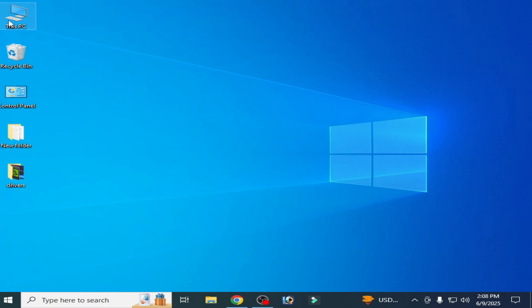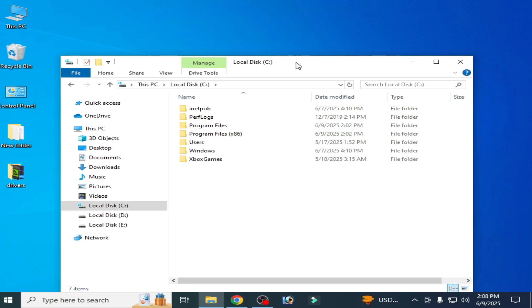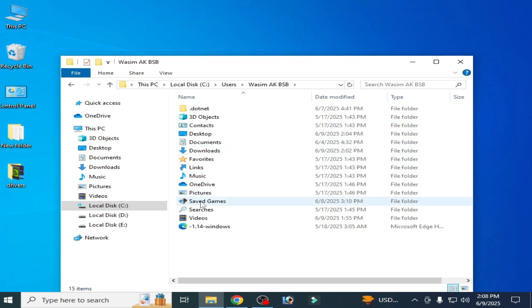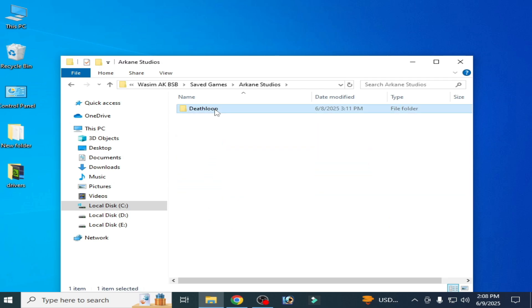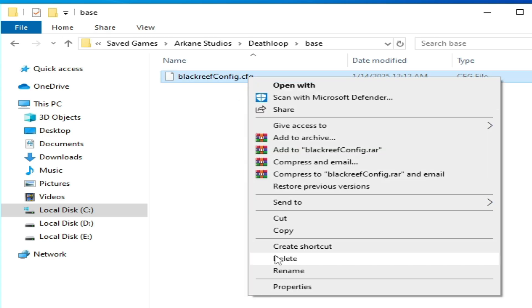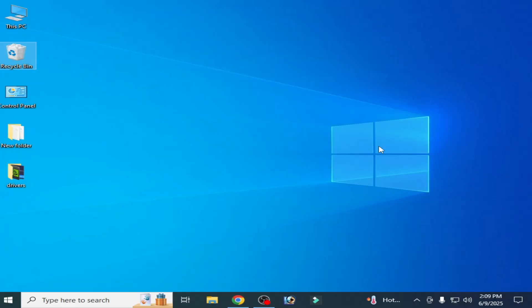If you're still facing the issue, go to This PC, then Local Disk C, then the Users folder, then your username folder, then go to the Saved Game folder. Open it and delete the CFG file. Hit Delete and close it. I hope this tutorial helps you — please subscribe to the channel.